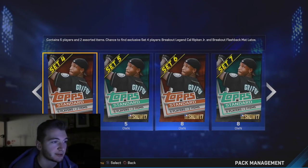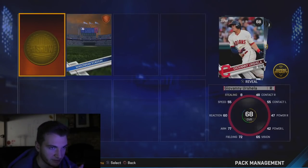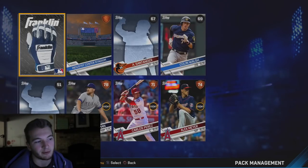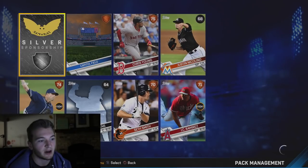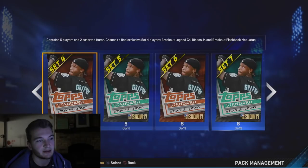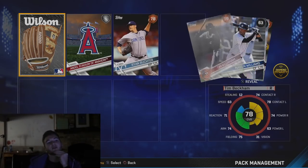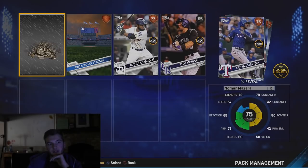Now we got 13 packs. We'll go through set five. Now we can get Breakout Legend Cal Ripken or Breakout Flashback Matt Latos. We got a gold — Zach Cozart. I'd love to get Breakout Cal Ripken and sell him — he's gotta go for like 30 or 40k, even though a lot of people have his 99 overall card including me. That would be fantastic. It looks like we got Justin Nicolino — not really anything. Ryan Healy, Malik Smith — no one in that one really.